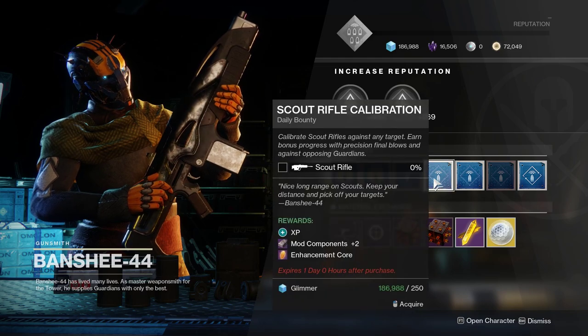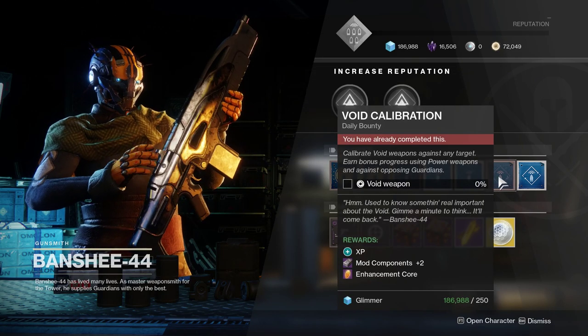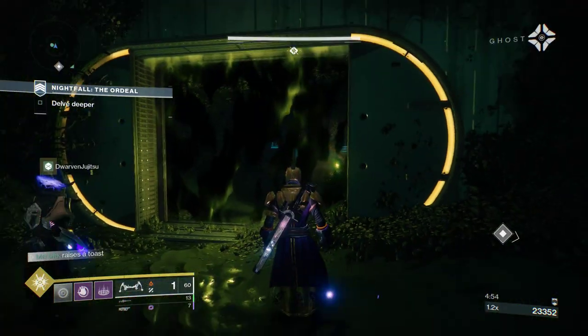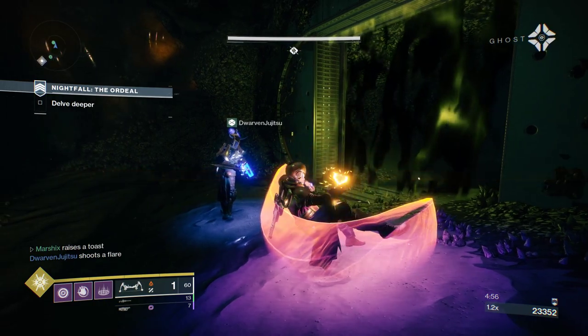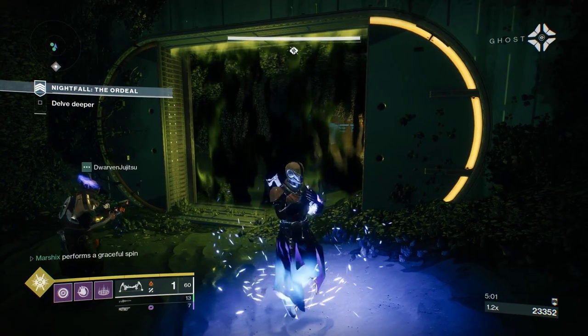Every day, you can complete four easy daily bounties from the Gunsmith on each of your characters. Each of these will give you one Enhancement Core. These bounties are all based on getting kills with certain weapons. While you grind other activities, you can just pop on whatever weapons you need for the bounties and then swap back to your normal loadout once they're done.